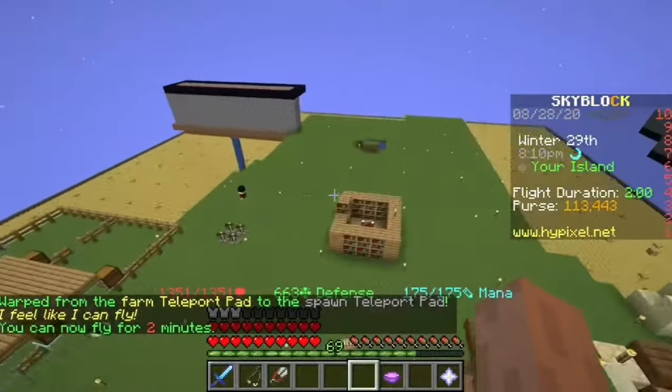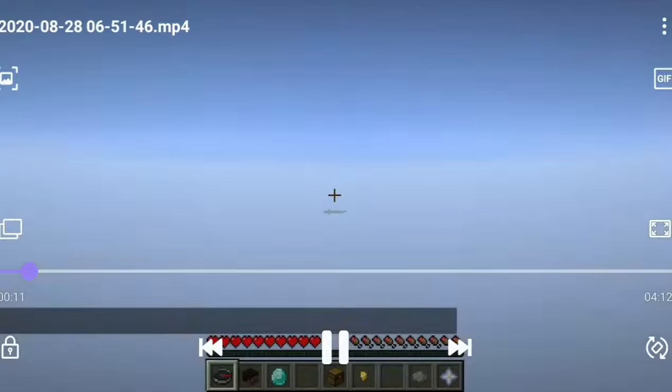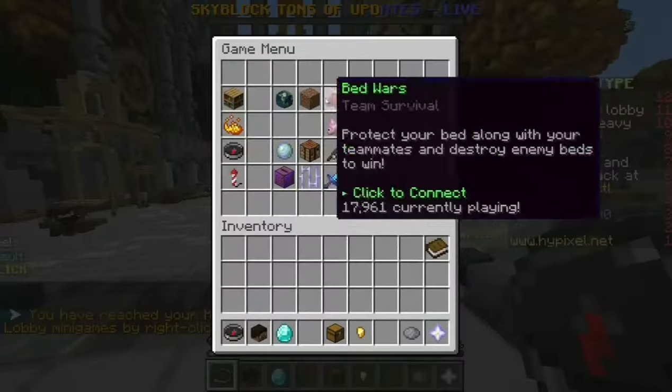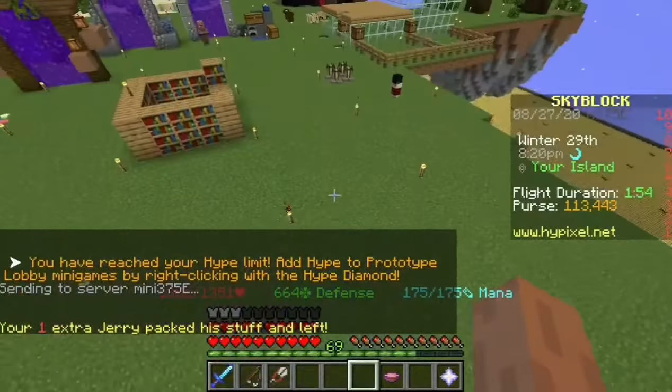So here's the server - I'll play on Minecraft Hypixel. The IP is mc.hypixel.net. Go to the main lobby, go to the skyblock and leave my island.